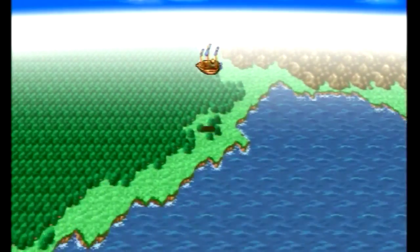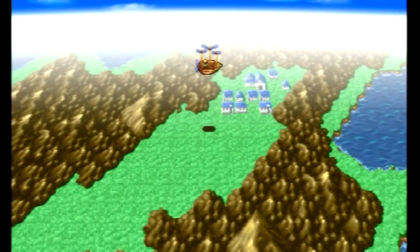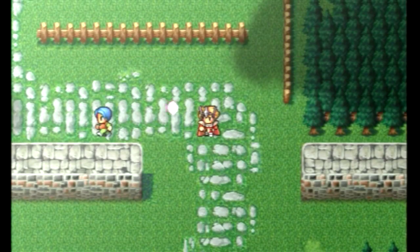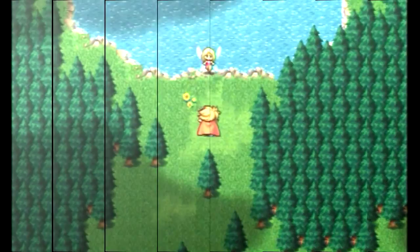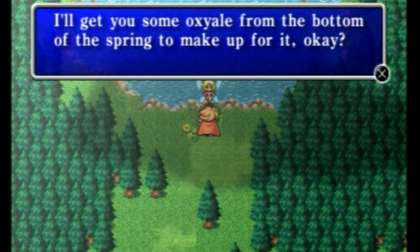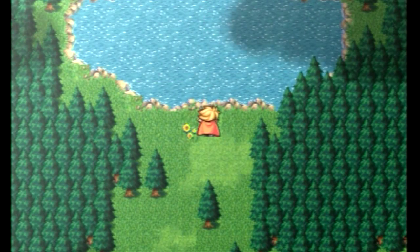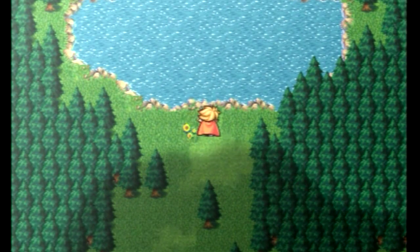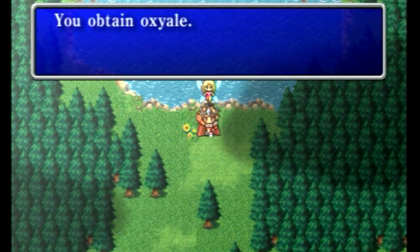Let's head to the north and west - obviously the world is round. Here is Gaia. Once we enter town the fairy runs away back to the spring, so I'll cut over there. The fairy gives us what we need - that's why we saved her. In essence you're paying 40,000 gil for the Oxyale, but since it is necessary to continue the game, it's pretty much worth it.